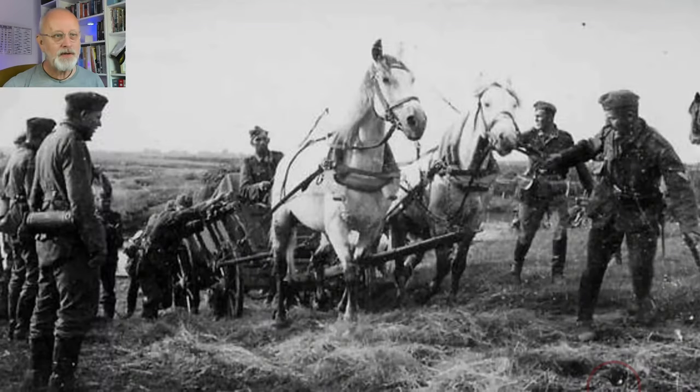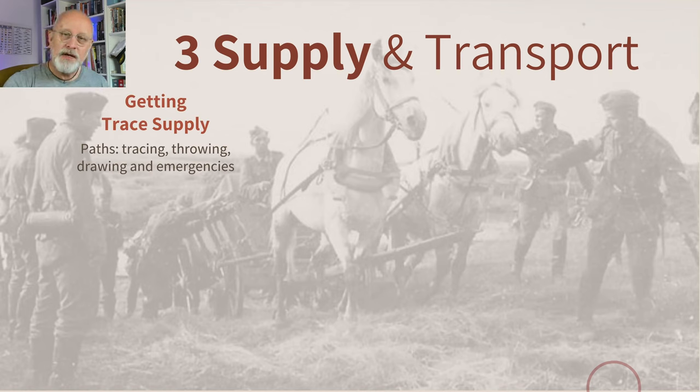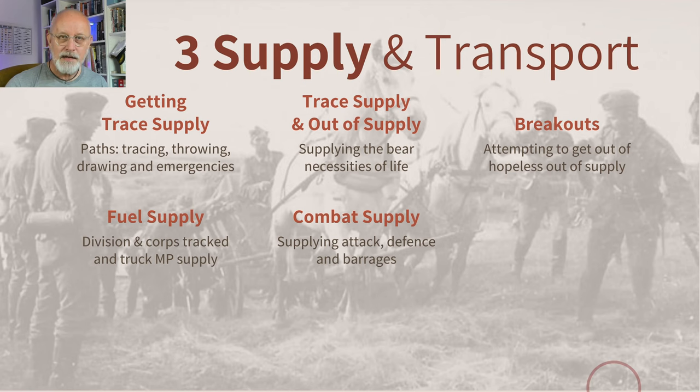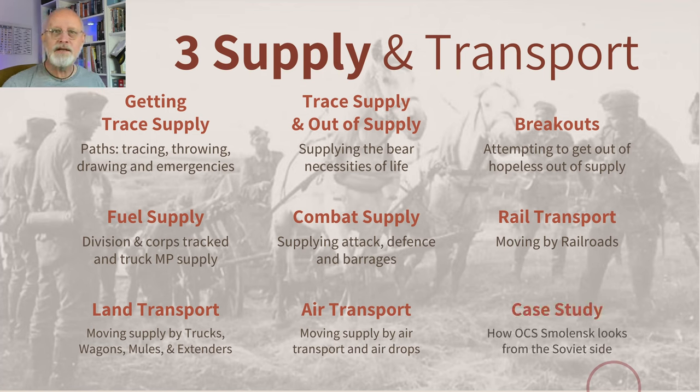Welcome to this third OCS refresher tutorial. This time we're looking at supply and its close friend transport — how you move logistics around the battlefield and keep everyone happy. We'll look at how to get trace supply, what it means to be out of supply, how to break out of that situation, fuel and combat supply, rail and land and air transport, and then bring it together with a case study using Smolensk from the Soviet side.